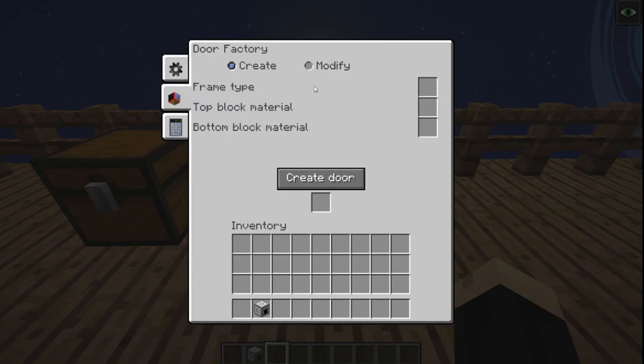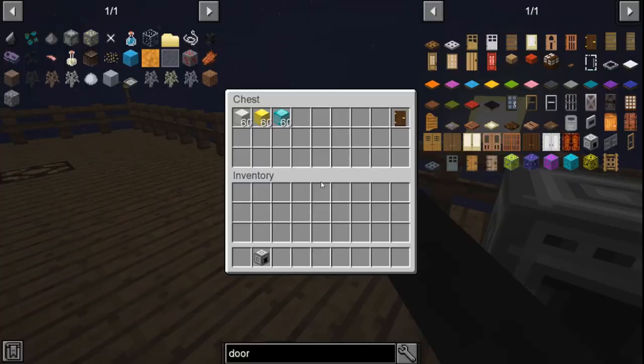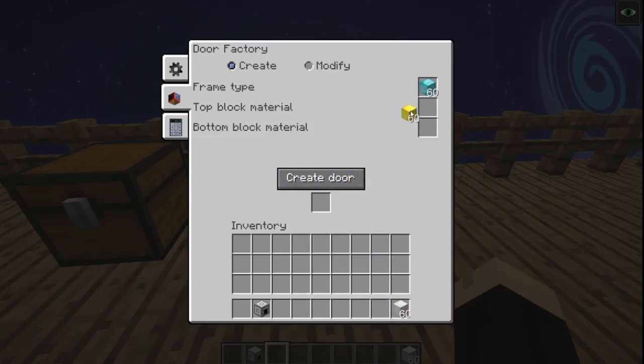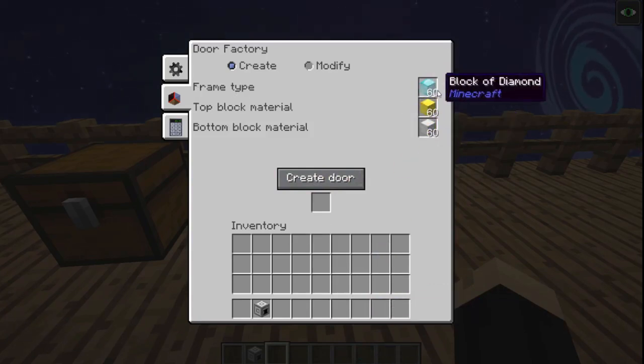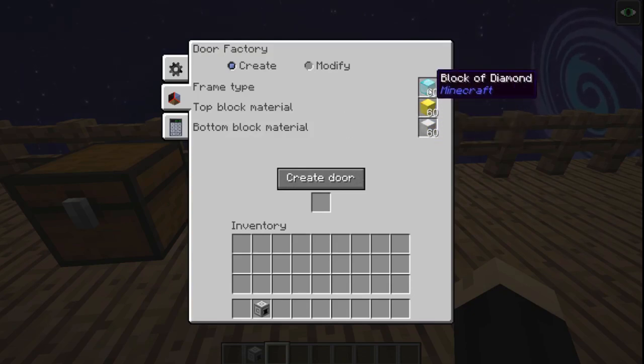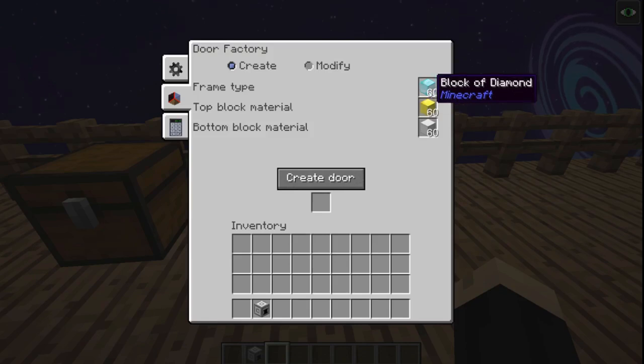Now let's look at our second option. The tab on the left gives us the option to create or modify — we're going to start with create. I'm going to grab three different types of blocks: diamond, gold, and iron. Frame type means because I have diamond there, the frame of the door will be diamond. The top block will be gold and the bottom block will be iron. You can put different types of blocks in here, woods and metals, and custom design the door of your choosing.